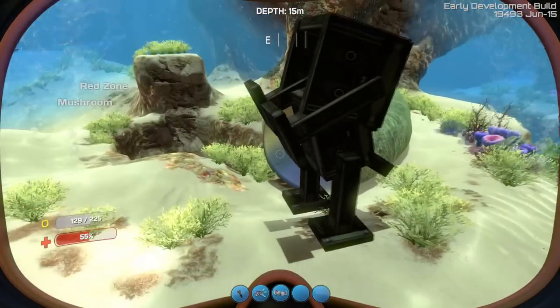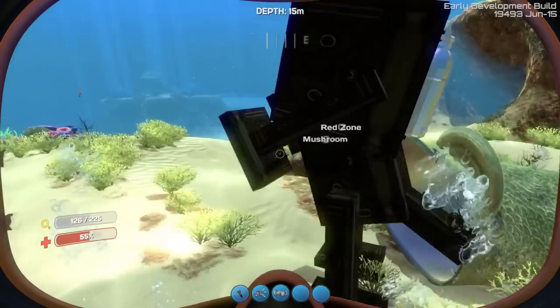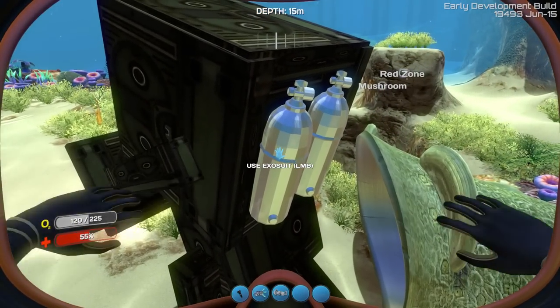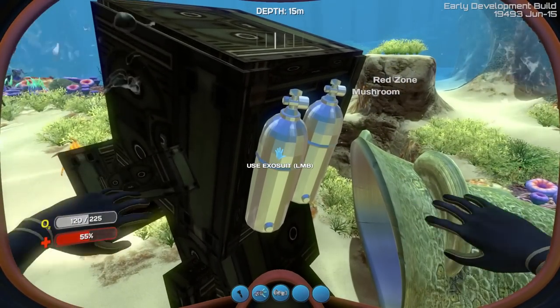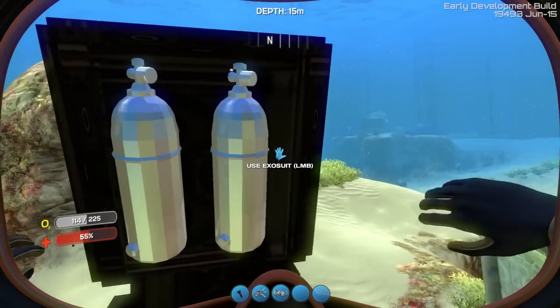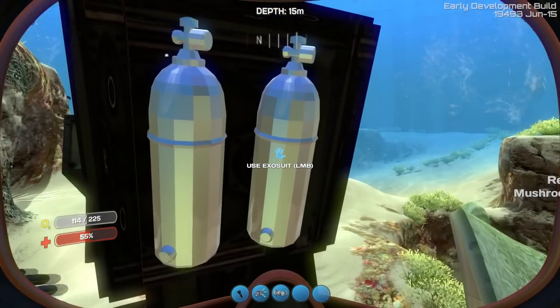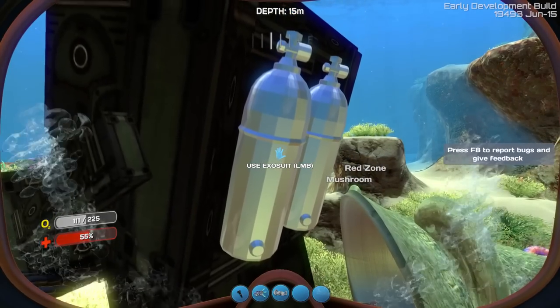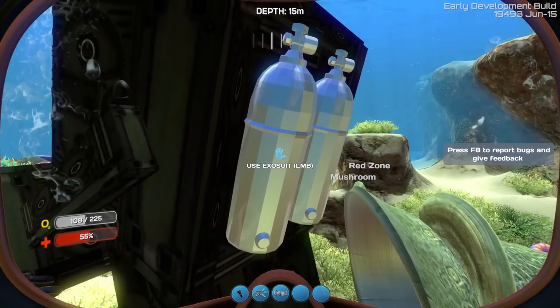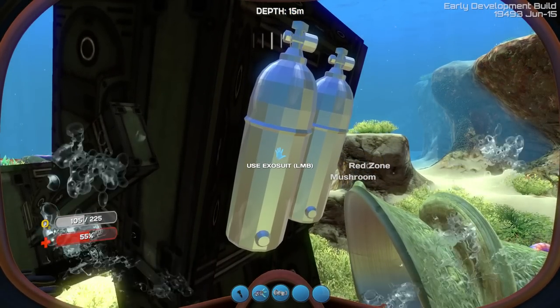Like I said, it is still obviously very much a work in progress. This is like the first model that I've seen of the Exosuit. It kind of looks like you've got two sort of oxygen tanks on the back here. Maybe they'll replace those later on with a power cell or a battery, or they'll maybe keep it as an oxygen tank.